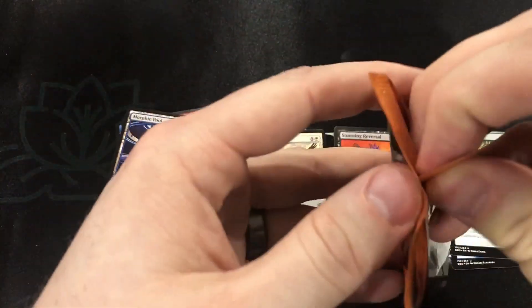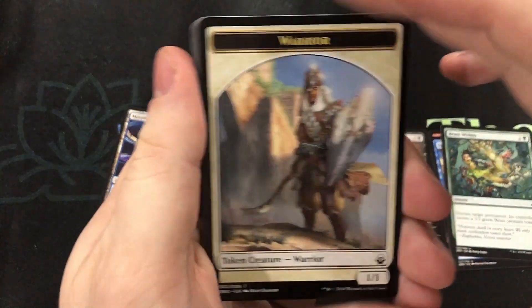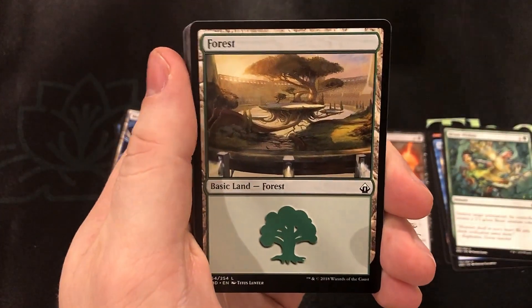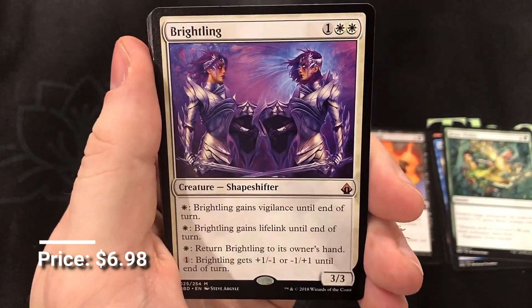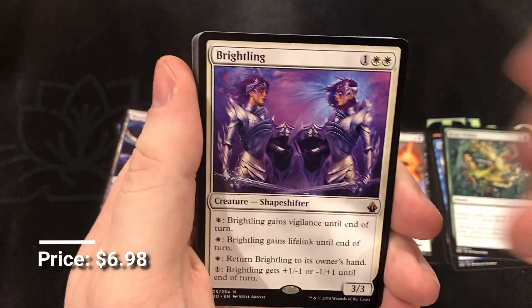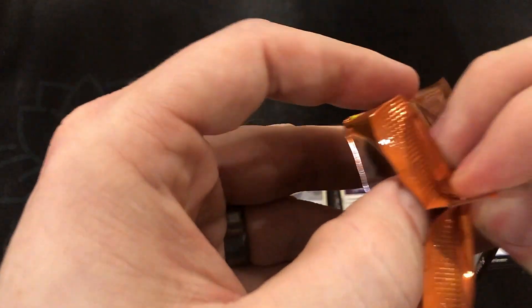It's two mythics! Let's see if we can get an eight-mythic box. We got a partner pairing that's mythic — why not? One of my favorite mythics in the set — Breitling. We're on the mythic train right now! And another Spell Snare — that was a nice little pack.